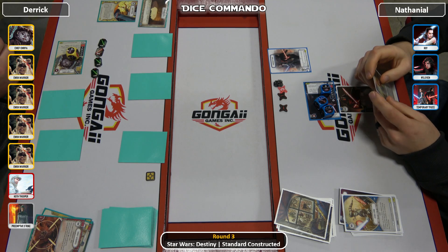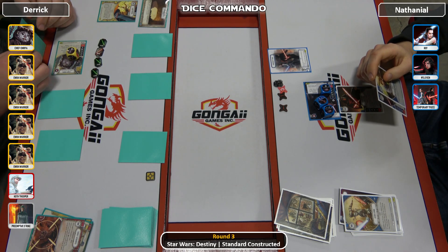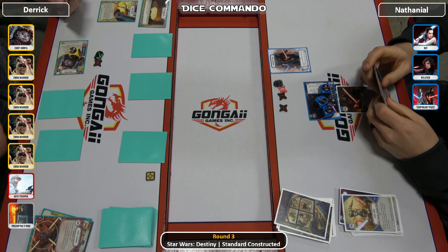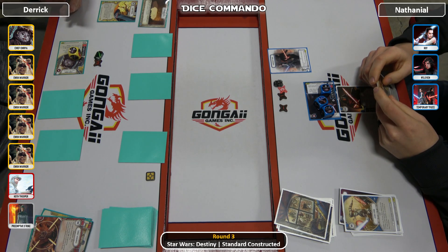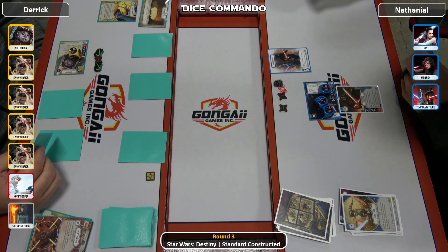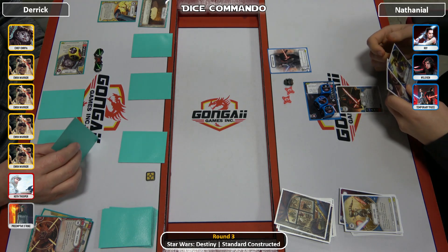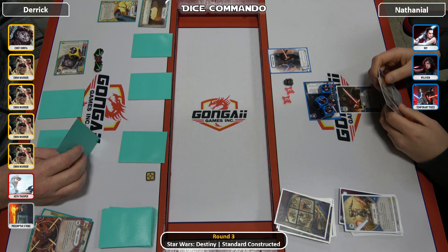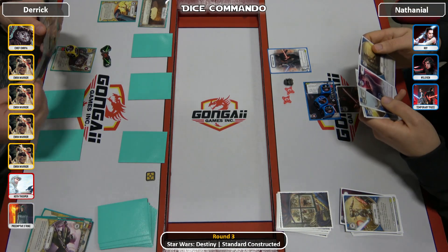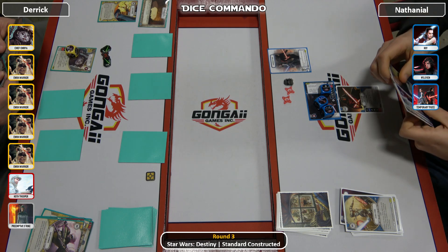That's 4 damage with only 3 health remaining on Chirpa. Nathaniel not taking his resources this round could potentially be a big deal — on a rigged detonation. Derek's going to claim — he does deal the indirect to deal 1 unblockable, so 5 health remaining. That's actually really big because of the 2 resources — Nathaniel will potentially go into the next round with 4 resources. If Derek could somehow make him take the battlefield, he could mess him up pretty good. He probably has another tripwire in his deck.